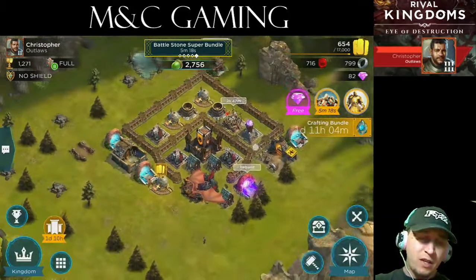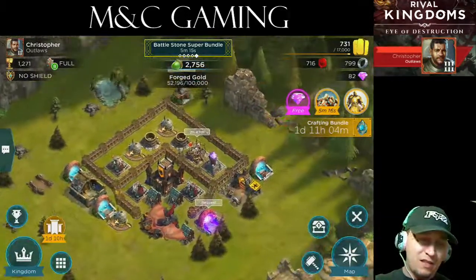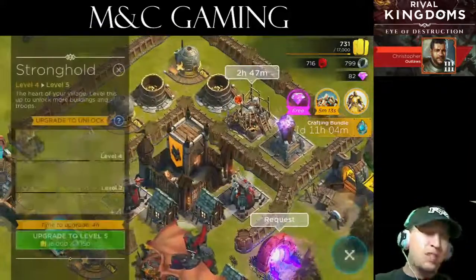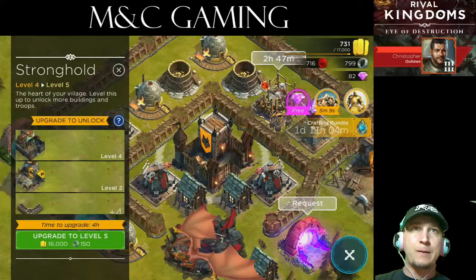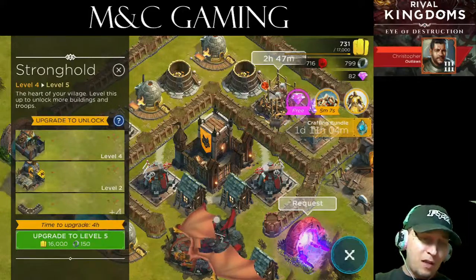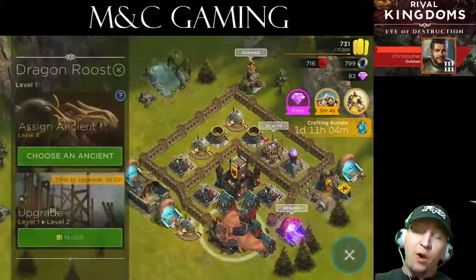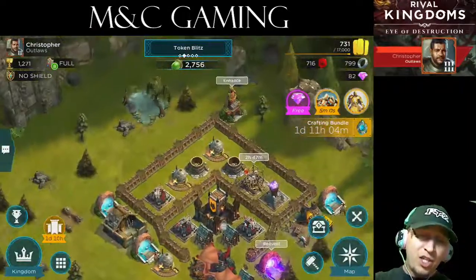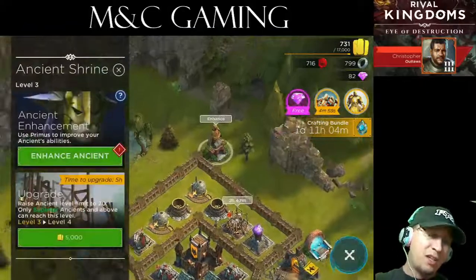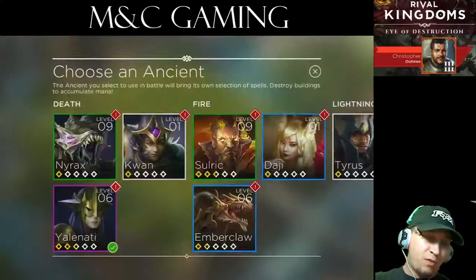I want to go over a few of the features and let you know where I'm at. This is your stronghold — it's the same as your town center. I am level four as you can see. There are dragons, and there are what are called ancients.